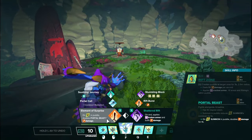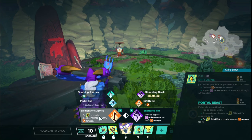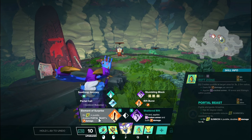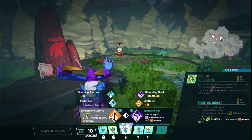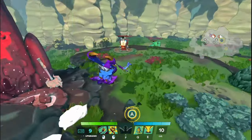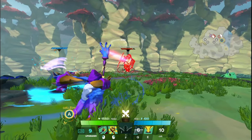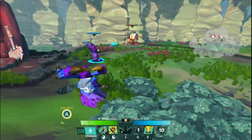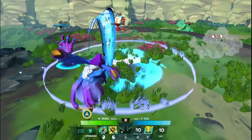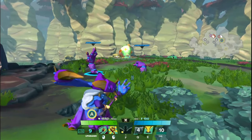Now we will go over the Q upgrades. Starting on the left side, we have Element of Surprise tier 1 — on summoning a portal beast in the puddle, doubles the damage that they deal for 4 seconds. So when the portal beast gets summoned in the rift zone, the first 4 seconds they're active, they're just doing double damage. Very simple, easy to understand upgrade. If you need to resummon a portal beast super fast, that portal beast gets extra damage. Very low investment, pretty nice upgrade.